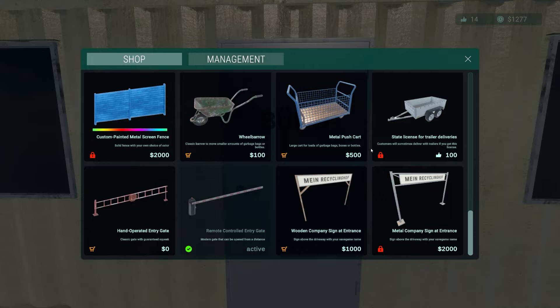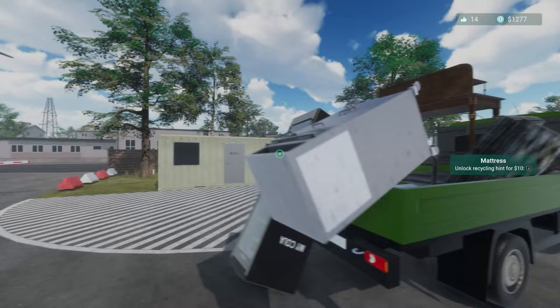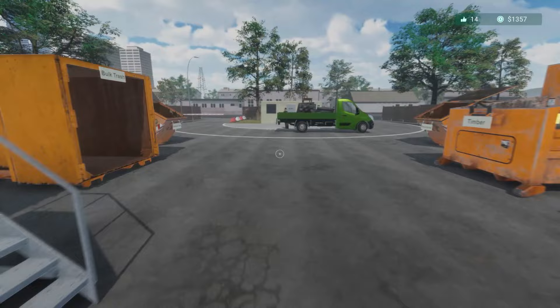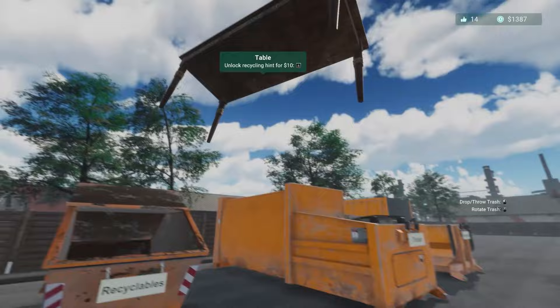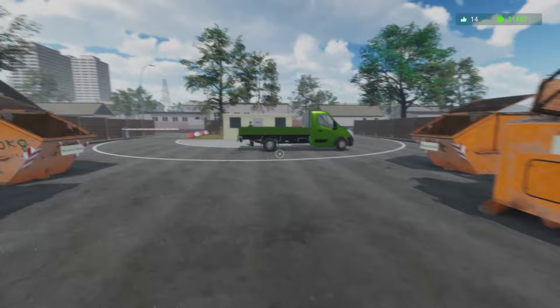We've got a bit of a different load — there's a mattress in here and they've unloaded it for us, which is nice. Kitchen cabinets go in scrap metal at the back, refrigerator at the back in appliances. A mattress — wooden pallet can go in there. A table. A bed — that's going to be in metal surely. Double check — yeah, scrap metal. And that's all sorted. Let me just activate the timber crusher.